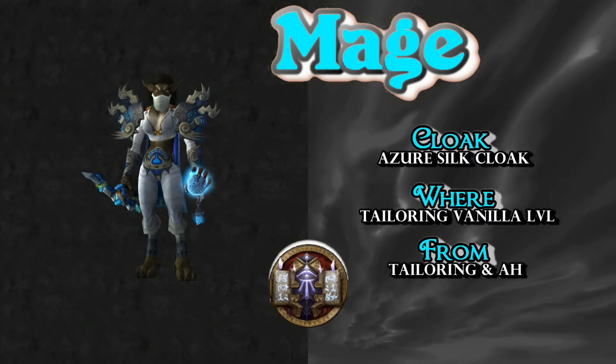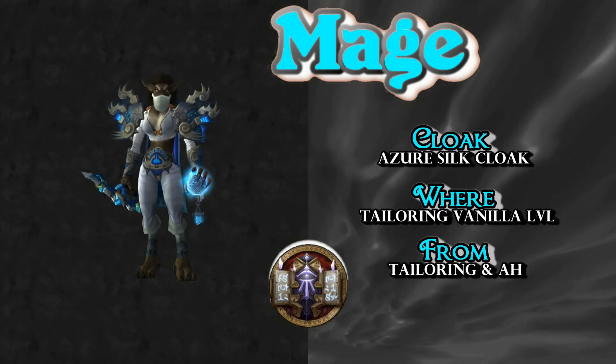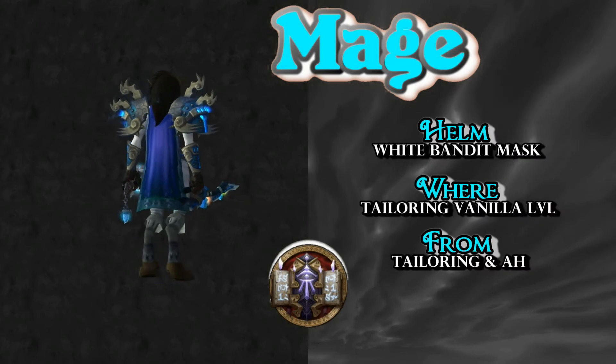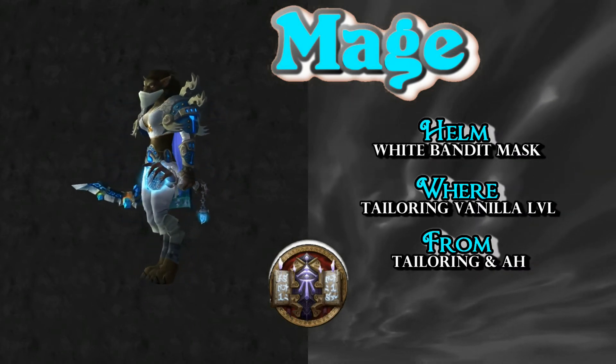Simple and easy to pick up the cloak — the Azor Silk Cloak, tailoring vanilla level, or check your local auction house if someone wants to earn like five gold and sell their creation. And the helm — a very simple piece — the White Bandit Mask, also tailoring vanilla level, or check your local auction house. It could be listed there.